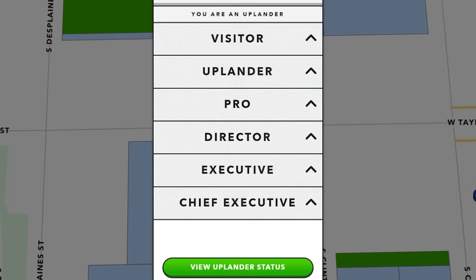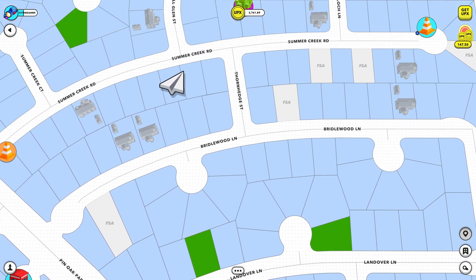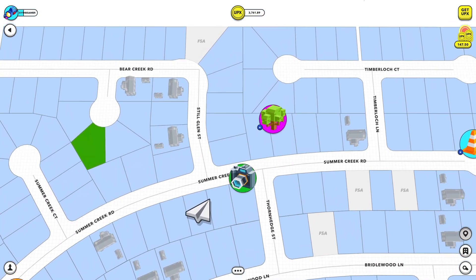We also dropped a new status in Upland: the Chief Executive Status. Players can earn the Chief Executive status by accruing more than 100 million UPX of net worth. Although there are already a few players who meet this criteria, this will be a very exclusive tier reserved for only the most dedicated players in Upland. So a huge welcome to all of the new Chief Executives.